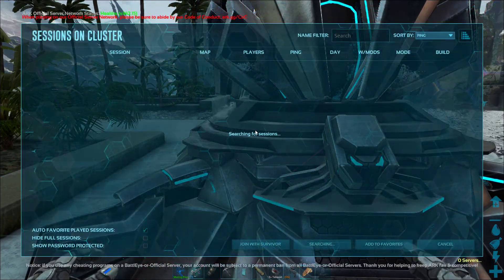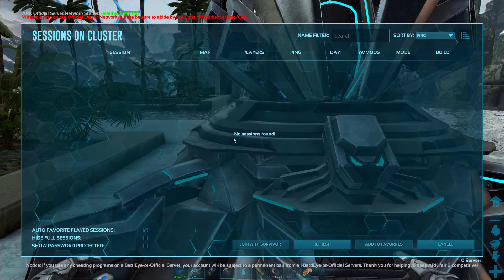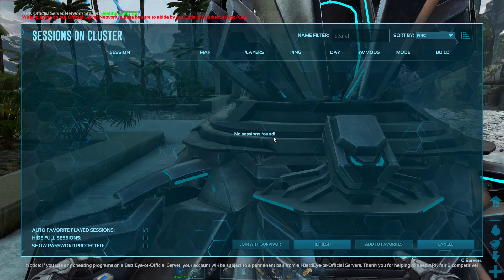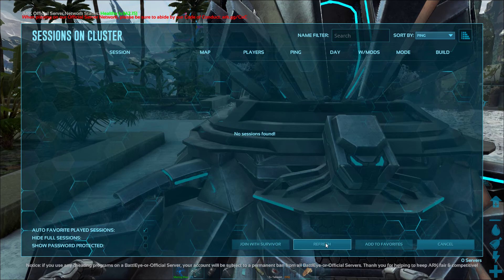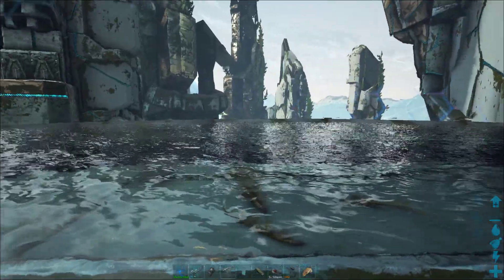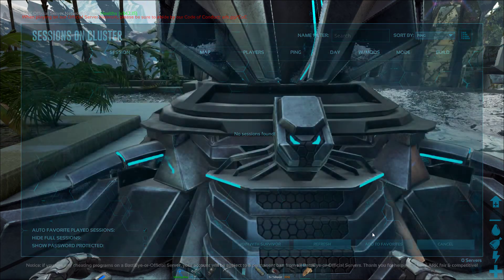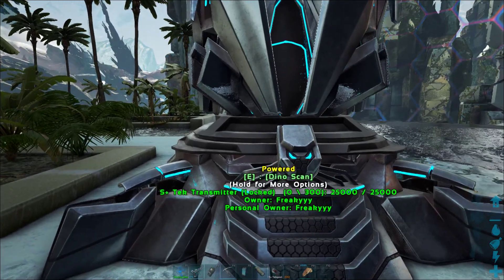If I go to my tek transmitter and try to travel to another server — no sessions found. Right now there are two sessions running: an Extinction server and a Genesis 2 server. The answer most people get is that it's impossible to transfer between servers, or that you need a special router with NAT loopback to get services showing up on this list.